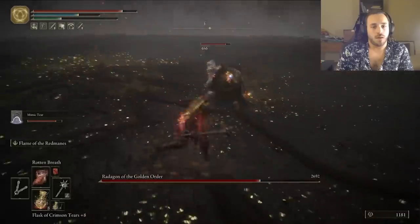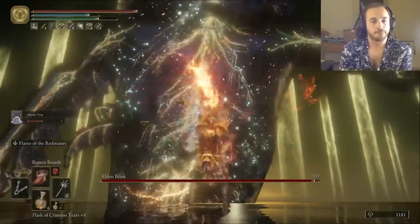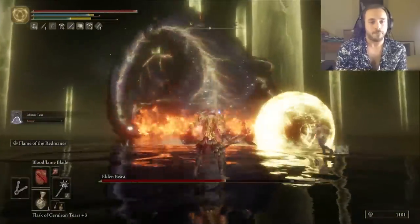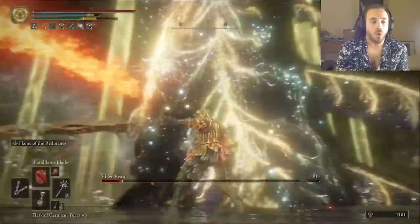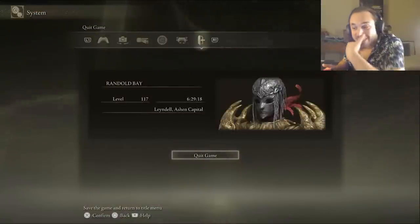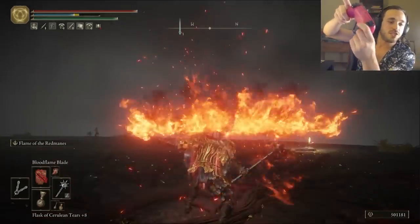With the Flame of the Redmanes, Radagon goes down pretty easily. Now the Elden Beast is way more of a lottery — it has so many giant moves that can delete our tiny little health bar. We're still able to get a stance break in around 20 seconds and another one a minute later right before he could grab us. Then here comes the Elden Stars, our punishment for doing so well — except the Elden Stars don't chase me, they chase the Mimic Tier. So we break the stance one more time and beat the Elden Beast with a meaty critical hit in 6 hours and 29 minutes, with 32 deaths and 33 bosses slain.